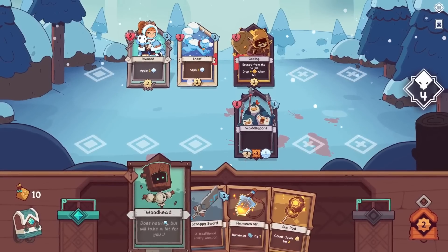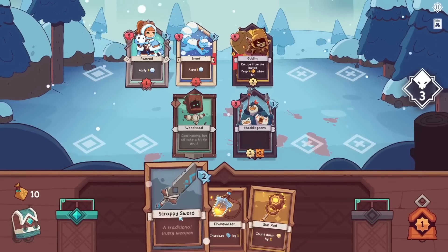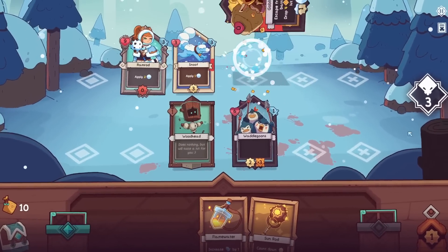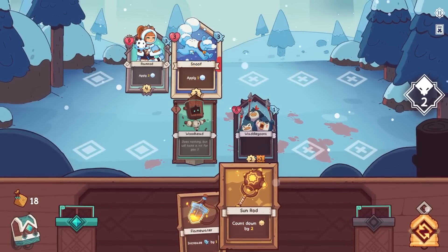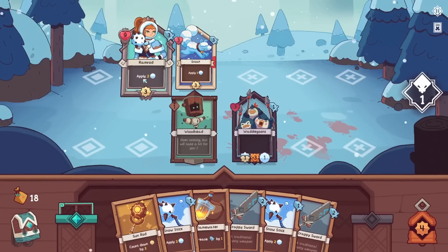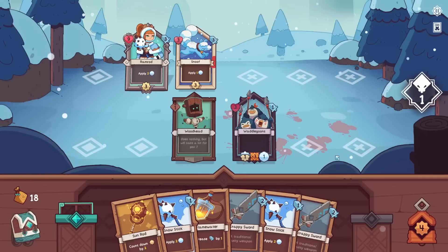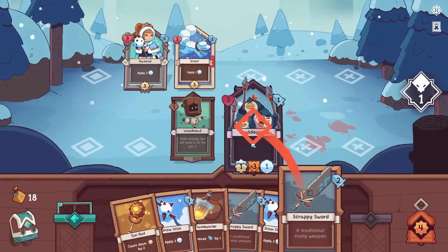Hmm, flame water kind of stinks. These guys hit pretty hard — one damage times three, so just three damage, but it's enough to kill my Snoof if I let it happen. Meanwhile, between the two of them, if we just let them attack they'll kill the gobbling before it escapes. Let's keep hitting these Waddlegoons — can we talk about how darn cute everything in this game is? Let's count it down to make sure we get the frozen on it and redraw. Three health, but they're gonna take a turn — they only have one frozen on them. Will they actually get to take a turn if I do this? I don't think so.